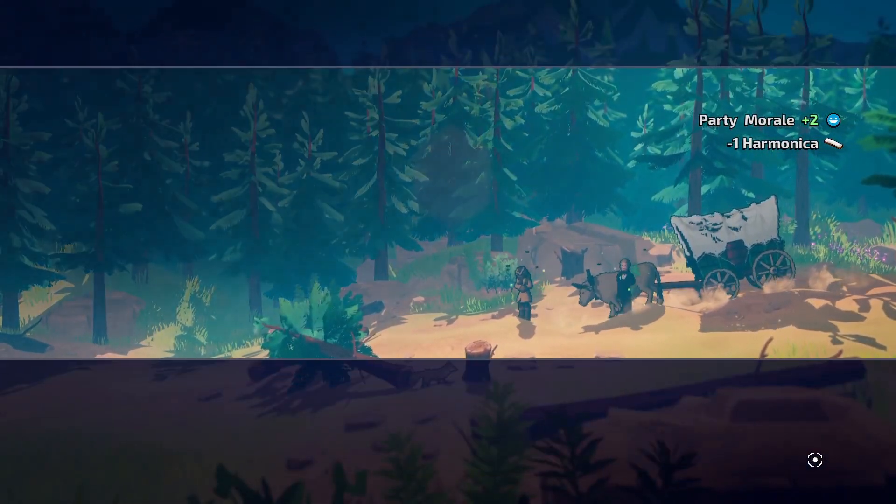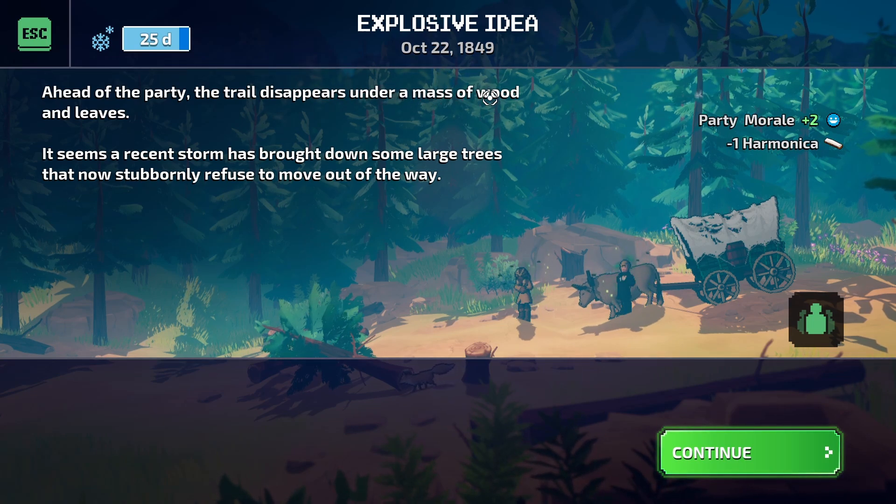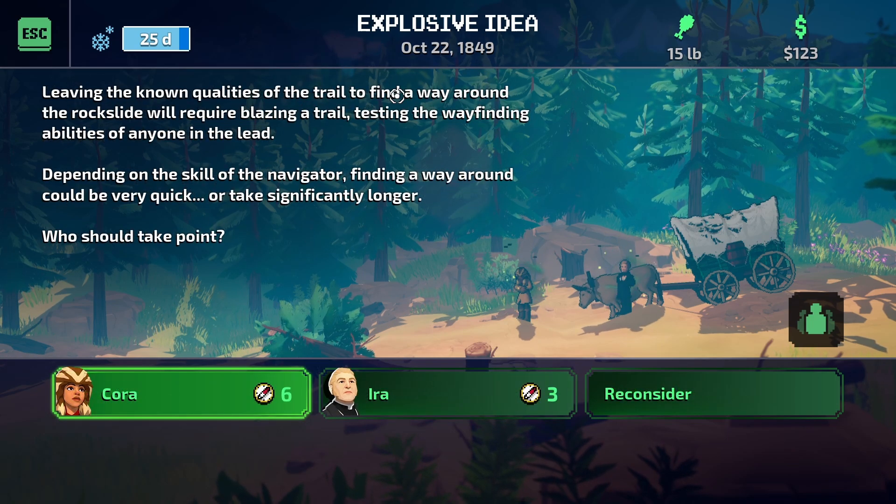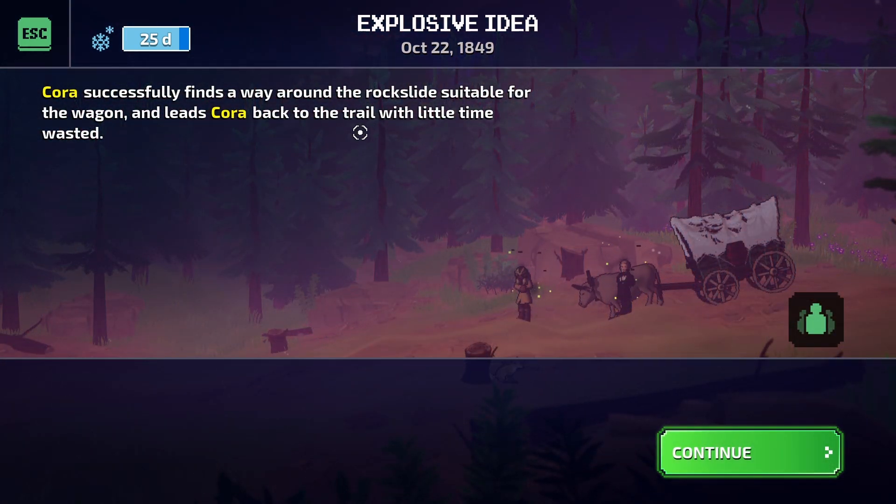We don't have very much fish left and we don't have very much meat. Ahead of the party the trail disappears under a mass of wood and leaves - a recent storm has brought down some large trees. The fallen trees could be chopped and removed, however it would require significant effort. Alternatively the party could backtrack and find another way around. Cora successfully finds a way around the rockslide suitable for the wagon and leads the party back to the trail with little time wasted.